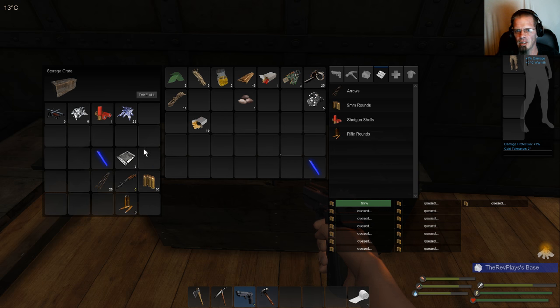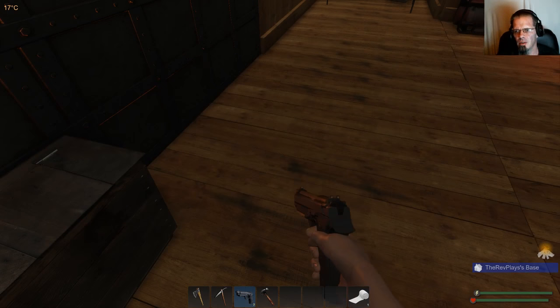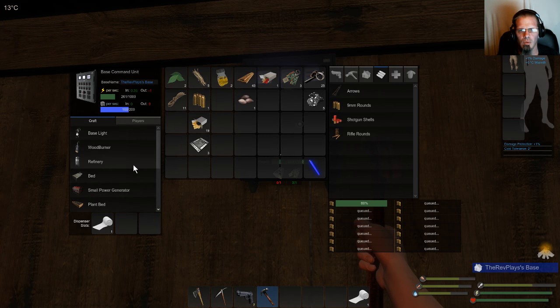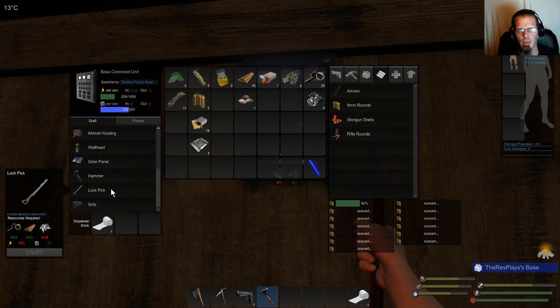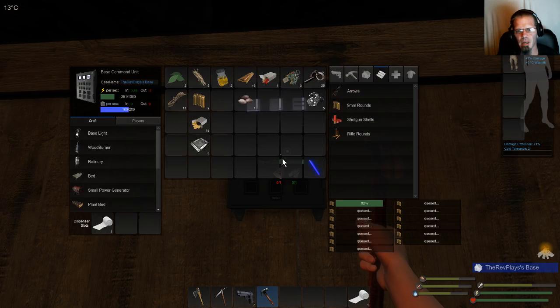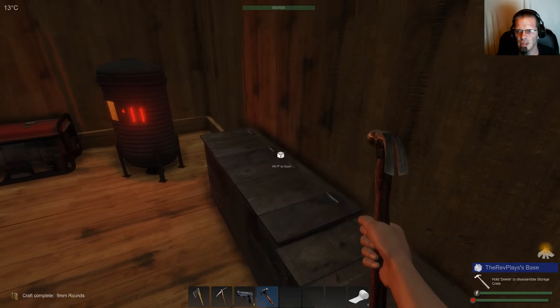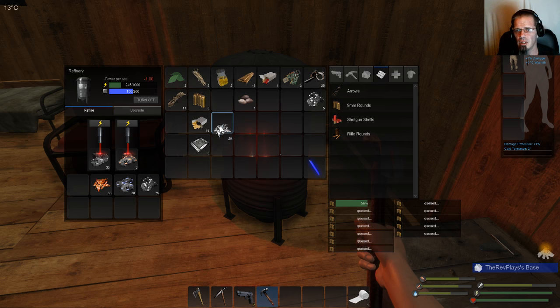Let me show you guys how to do the armor. Various pieces take various amounts, but you have to build yourself a hammer first — you can make a hammer right here at the very bottom. Also a lockpick — I wish I remembered where that special weapons crate was. What does it take to make one? Really, that's all I need is 18 of those — do I have that much? Yes I do, cool.